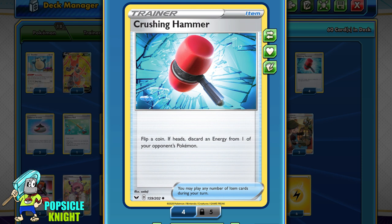I'm also using a full set of Crushing Hammer. You flip a coin and if it's heads, you can discard any one energy from your opponent's Pokemon. This is great for slowing down our opponent's energy acceleration, which can possibly prevent them from attacking or even knocking out our Weavile, especially since it has such a low HP.